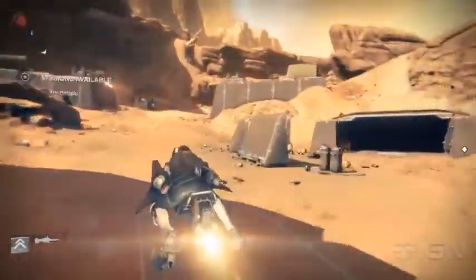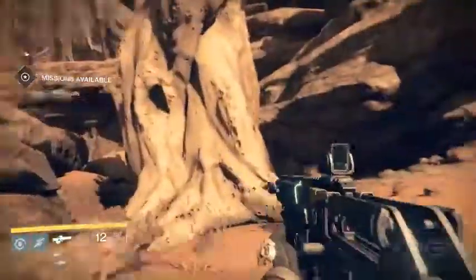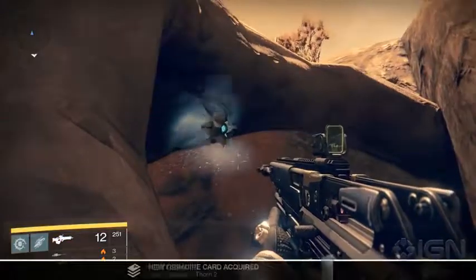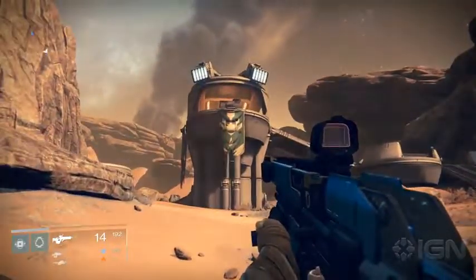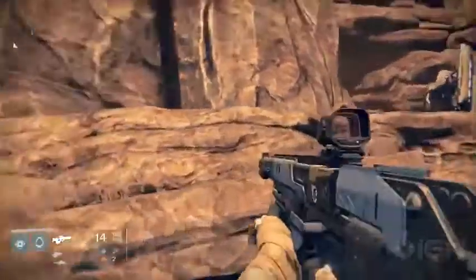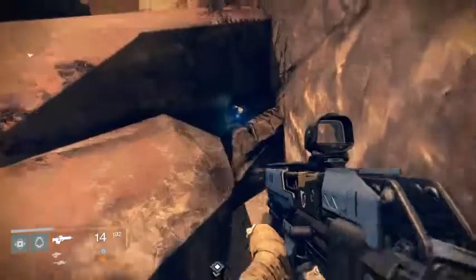From the Scab Lands, head towards Giant's Pass where you first encounter Cabal Centurions and head up the hill to the right. At the foot of the tree at the top sits a dead ghost. Moving on into the trench works, hop up onto the rocks to the left of the outpost building — the one that sort of looks like Master Chief — and turn around. There's a ghost tucked down between some rocks and the wall.